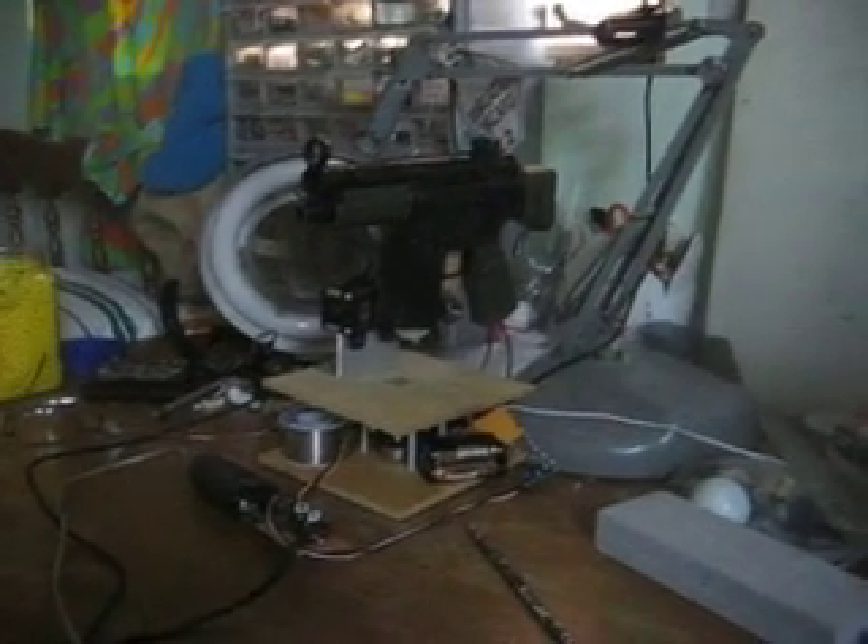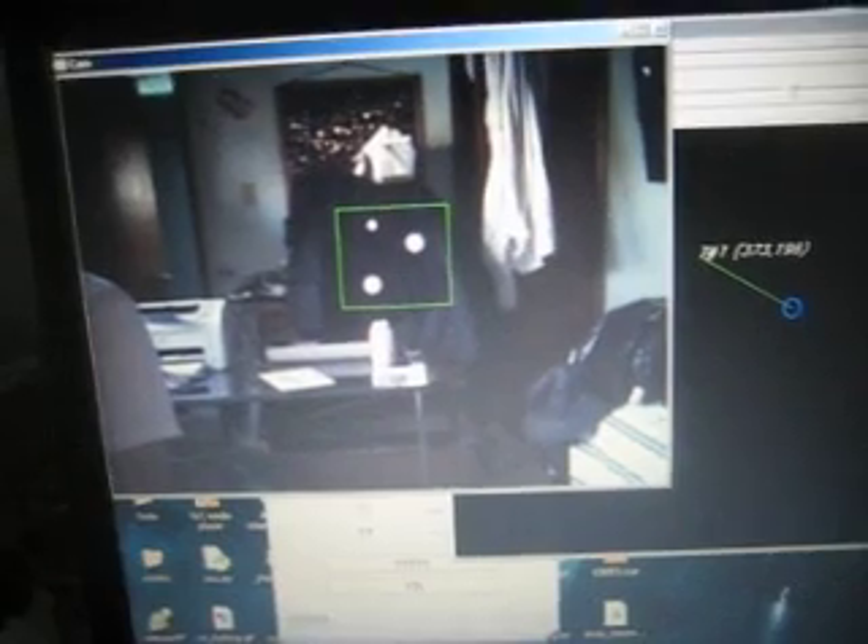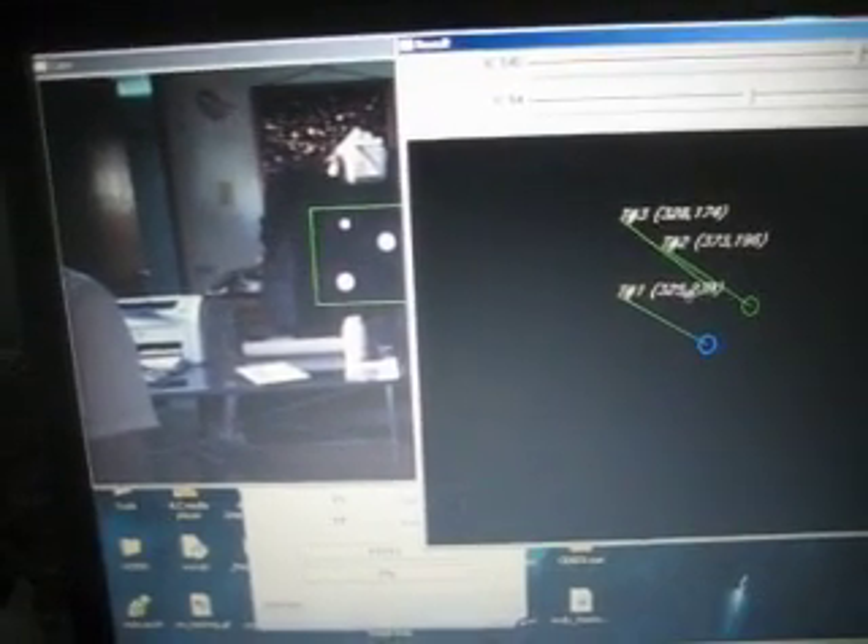Welcome back. This is another update for the DEF CON robot. This is software I've made that lets you target the white objects you see in this camera view. You can draw the targeting box around the targets you want to shoot at. Over in the right screen, all the targets recognized by the computer gives it the centers of the target's coordinates based on the camera's output.